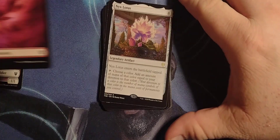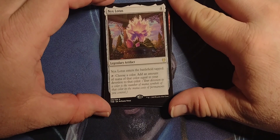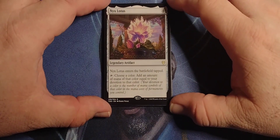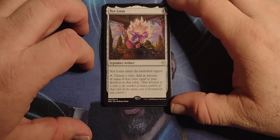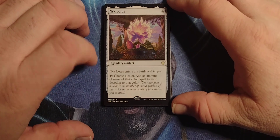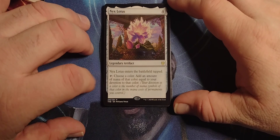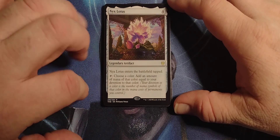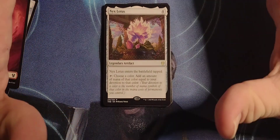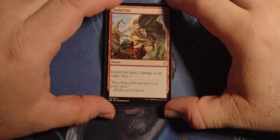Nyx Lotus — it's a 4-cost Legendary Artifact. Nyx Lotus enters the battlefield tapped. Tap, choose a color, add an amount of mana of that color equal to your devotion to that color. Your devotion to a color is the number of mana symbols of that color in the mana cost of permanents you control. So basically, tap — if you've got like 5 green creatures out, boom, get 5 extra green mana. Friggin' sweet.